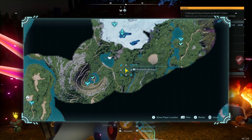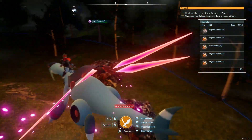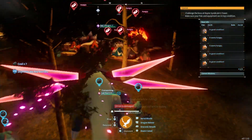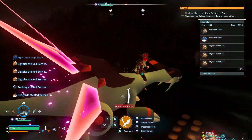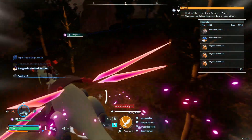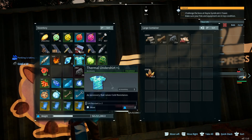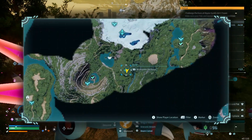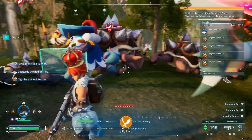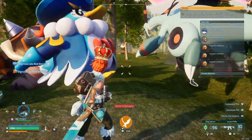Next up, base locations. Remember to put your base near a bunch of ore nodes. This base has ore nodes and coal nodes in it, which is very much needed for end game crafting because you will need a lot of ingots. When you come across good base locations, I'd highly recommend marking them on your map. You can make custom markers just to remind you to build a base there. Also, you can have three bases total, and by doing side missions through your POW box you'll gain access to more pals per base and more bases in general.